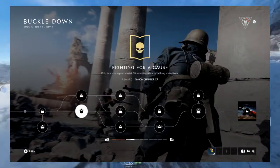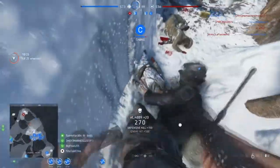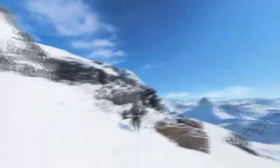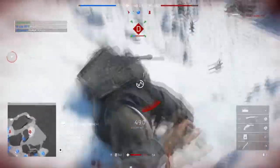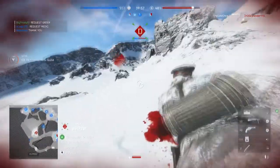The middle assignment is to kill, down, or assist 10 enemies while attacking objectives. If you're familiar with the master assignments for your weapons, you'll understand it. You need to be capping the enemy's flag — make sure it's red, because that indicates it's the enemy's flag.